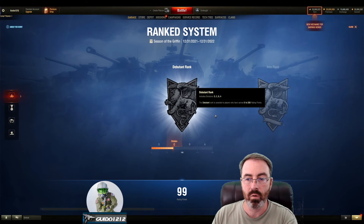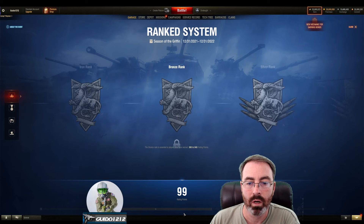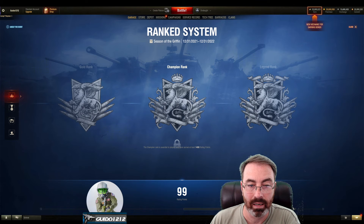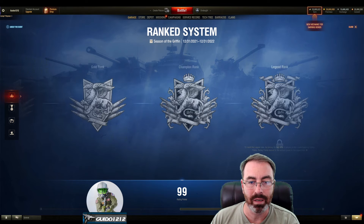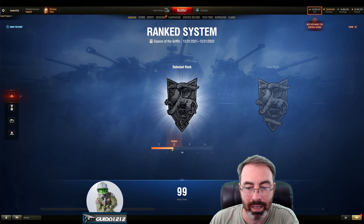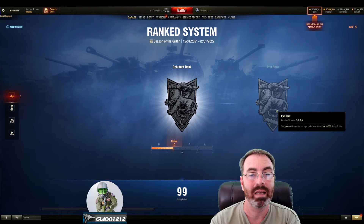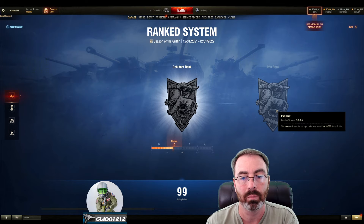You will note that it is all tier 10. When you click on that you'll find that you have ranks: Debutante rank — kind of a funny name — Iron rank, Bronze rank, Silver rank, Gold rank, Champion rank, and Legend rank. For the first four up to Champion, I believe there are four levels within each one of those ranks. You can see I've played a little bit, so I have 99 rating points and I need 250 to get to Iron rank.